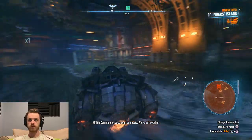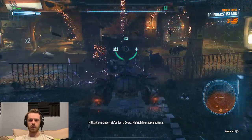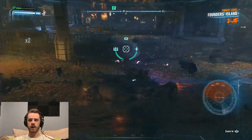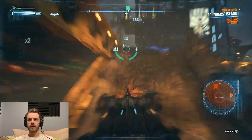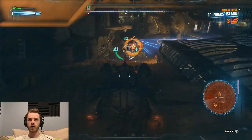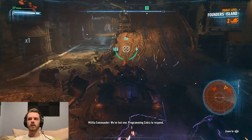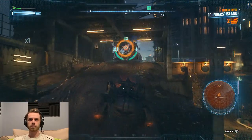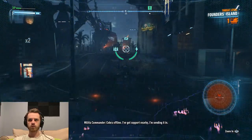Area scan complete — we've got nothing. I like that the Cobra tanks are a lot more careful than we are to not destroy things. I will admit I'm not very good at not destroying things. Sometimes I wish that these characters wouldn't talk so much because I'm not able to get very much commentary in. Gotcha. We've lost one. Programming Cobra to respond. Cobra offline — I've got support nearby, I'm sending it in.